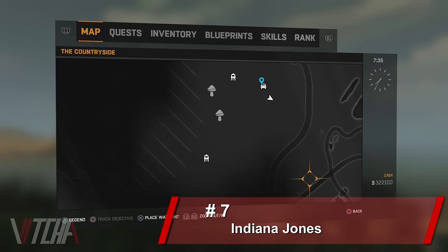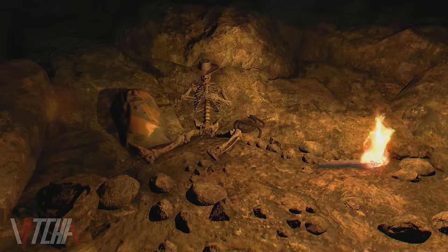For number seven, if you go to a specific location, you can find the skeleton of Indiana Jones — whip, hat, torch, and treasure. It's a list of ten; they can't all be winners. Next!